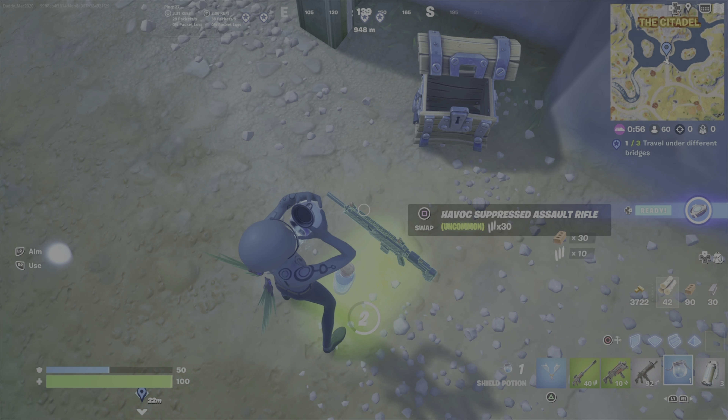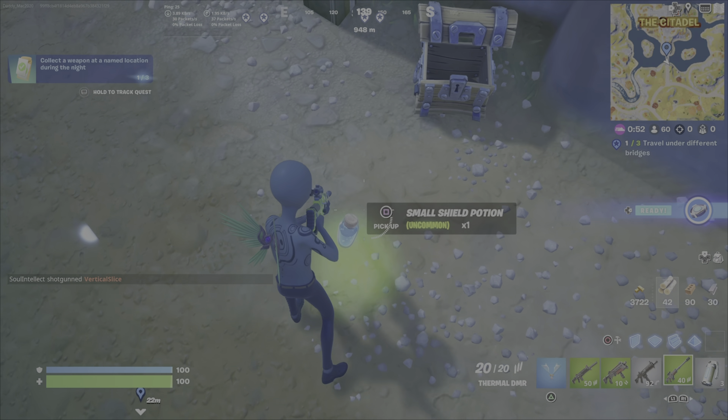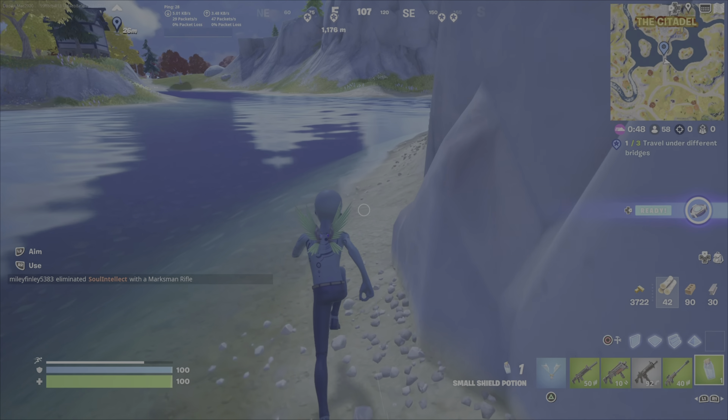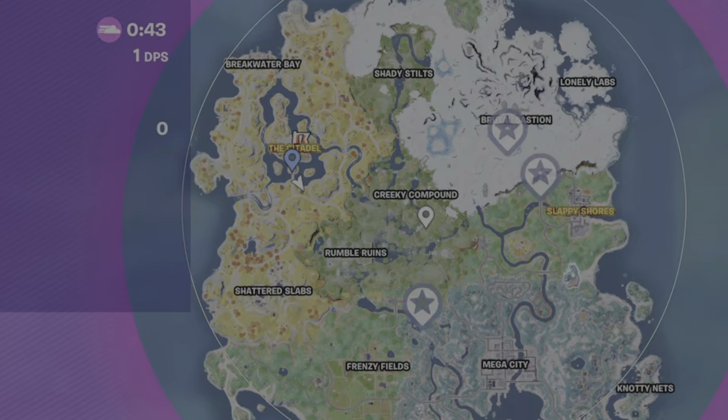I come under the bridge — there we go. One of three bridges traveled under. So I'm going to top up my shields and mark a spot on the map. The biggest annoyance about going from the Citadel over to the area south of Brutal Bastion is that you do have to go through the jungle.